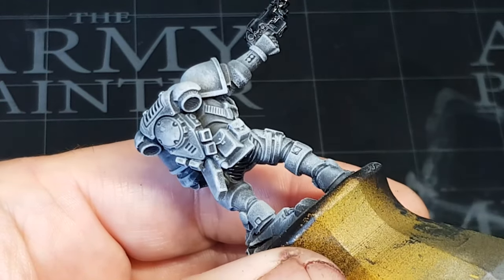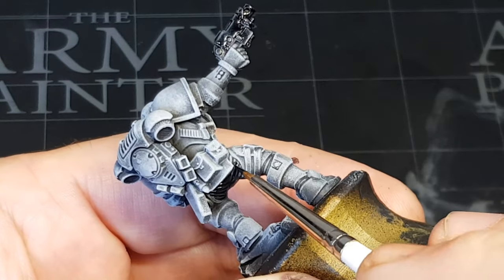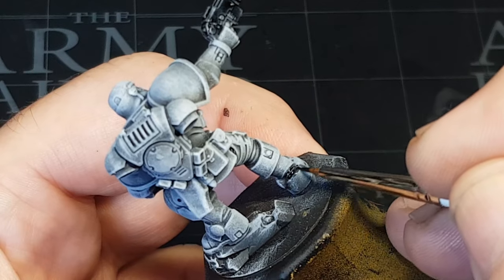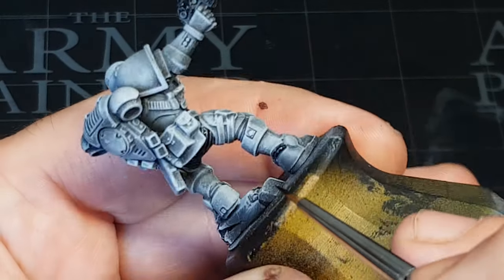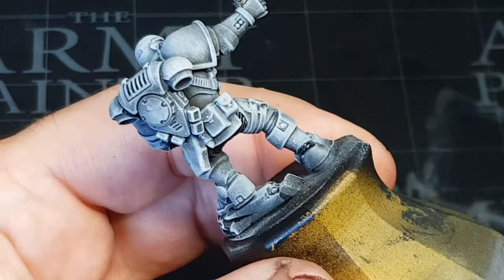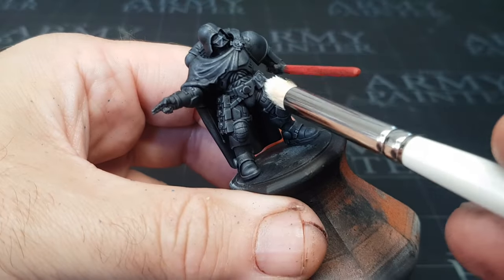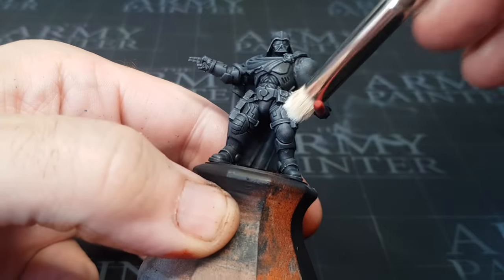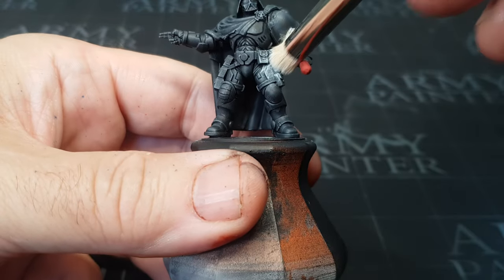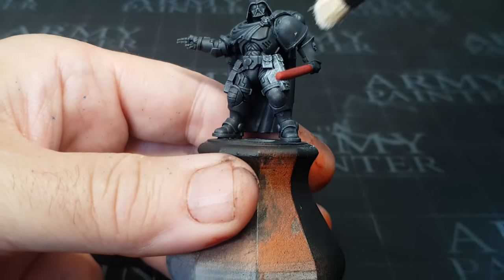This is the second time of making the Darth Vader Stormtrooper Intercessor Kill Team Squad, purely because I loved the first one but then I sold it and I wanted to play it again. So here we are — take two. Something I'm definitely not very good at: trying a bit of the old object source lighting, just to sort of get a bit of a reflection on him from his lightsaber.